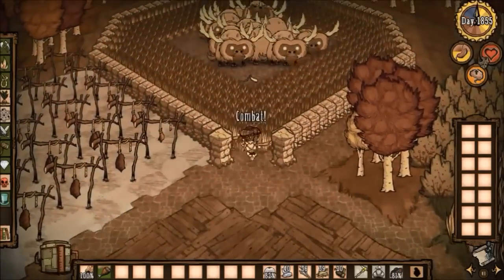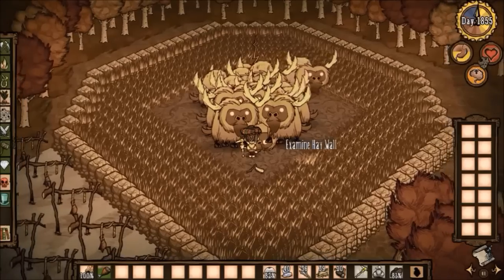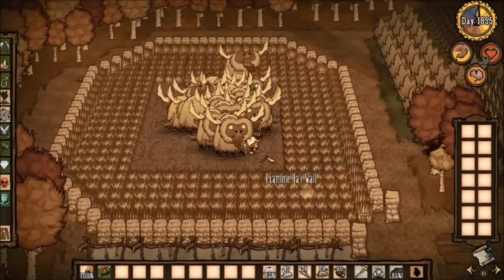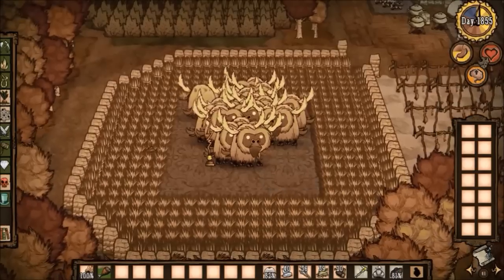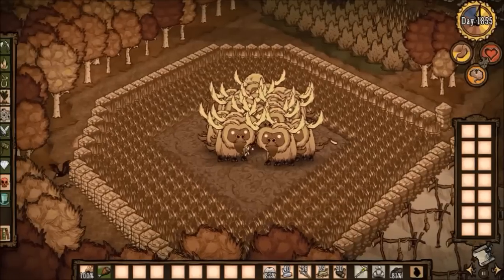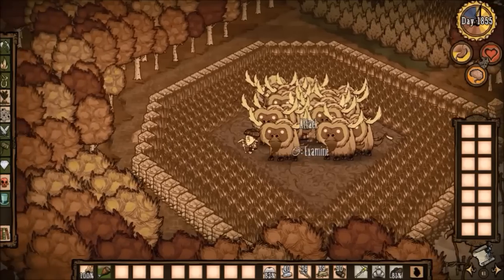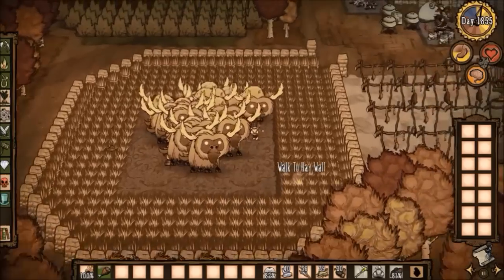We have some beefalo over here. The beefalo pen is specially designed to prevent the beefalo from smashing the walls during spring. Beefalo only attack walls when they aggro on something like a bird that's landed outside of the walls, so to prevent that, I just placed and smashed a bunch of grass walls. The beefalo don't like walking over the smashed walls for whatever reason, so they huddle together in the center, out of range of anything that might be outside.